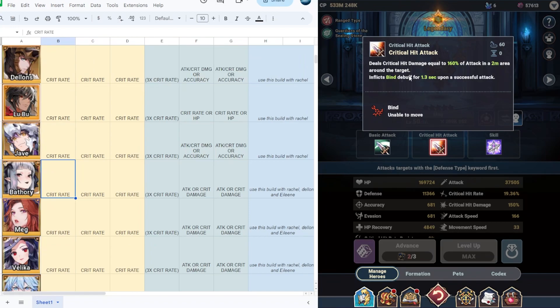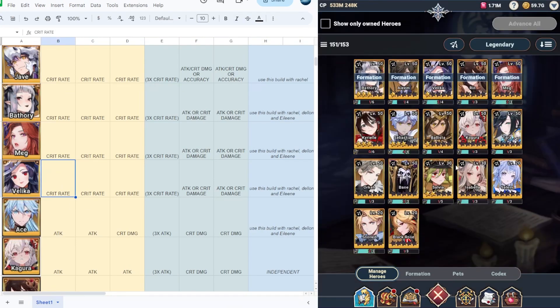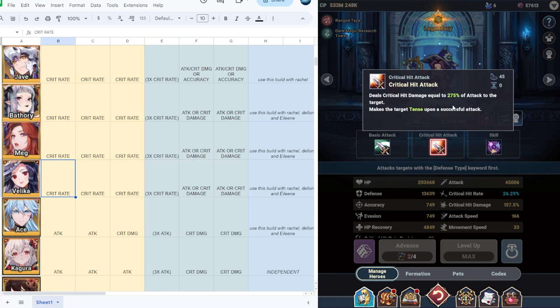Next we have Meg, who is very decent in PvP and also in the Infinite Tower. It deals crit hit damage equal to 160% of attack on a two-meter area around the target. I would suggest full crit rate on Meg from level 1 to 45, and crit rate is still viable at level 50. At five stars, put attack or crit damage — you can also combine two times crit rate with one attack and crit damage. For best results use this build with racial, Delon, and Eileen.